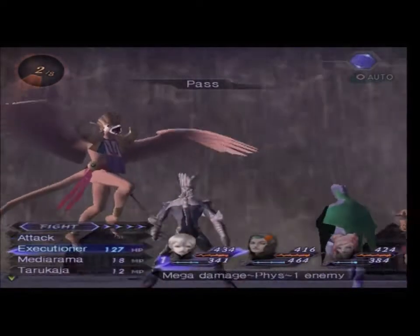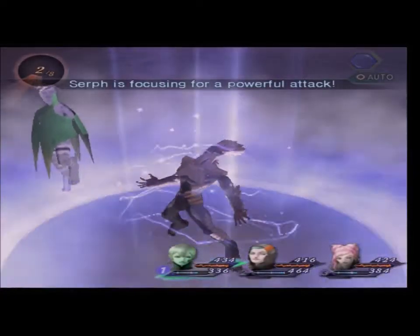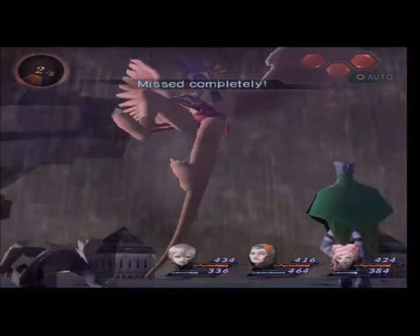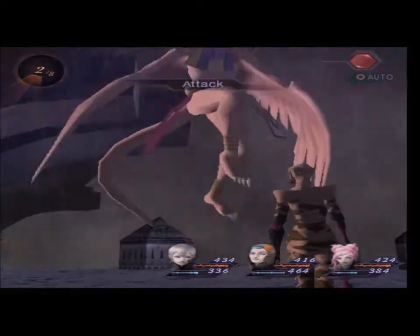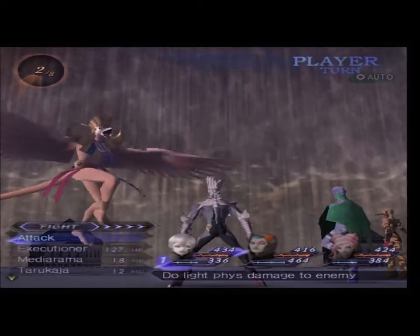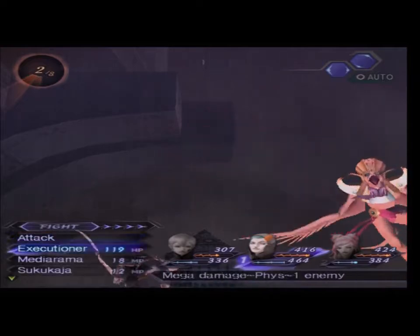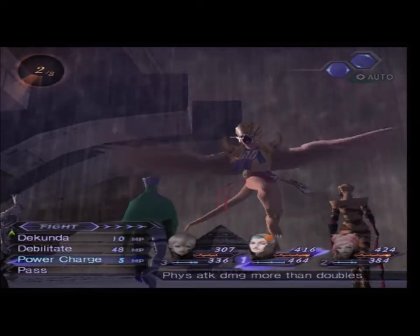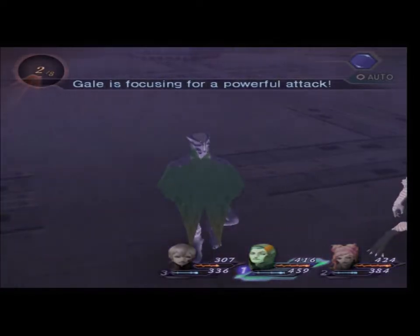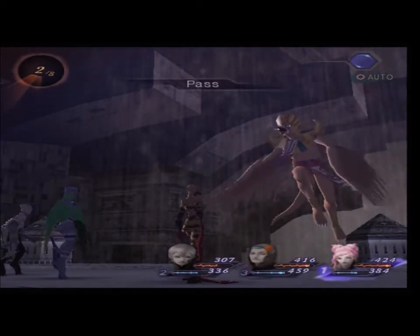Pass your turn. Power Charge. Let's see if he uses Takunda. Nope, he's an idiot — wow, you really are an idiot. Okay, now we're going somewhere. Power Charge with you, then pass your turn, and Power Charge.